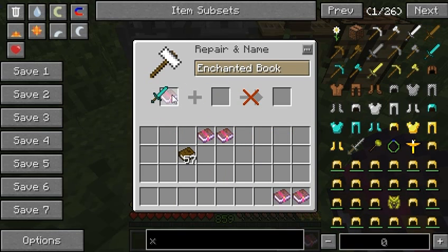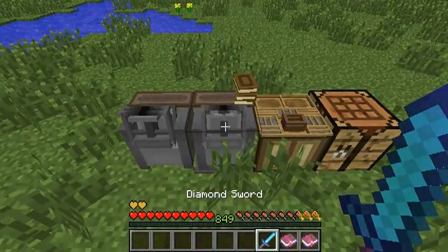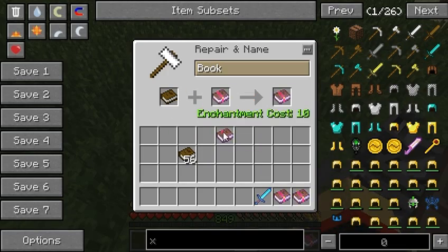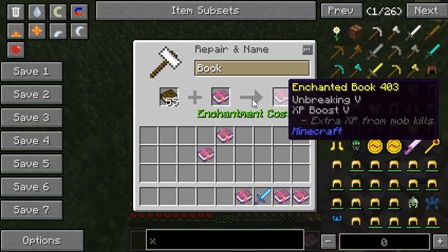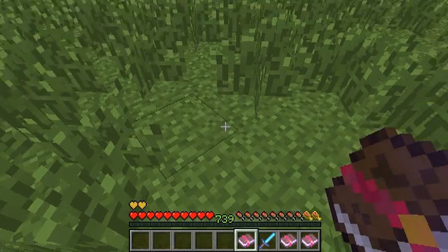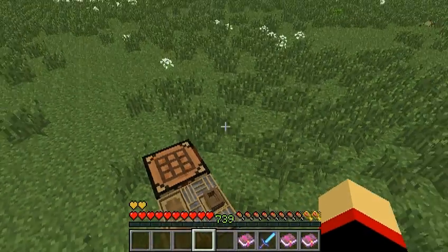Let me test another theory. If I do this, it works fine. I think what's happening is that when it has a single instance, it just consumes both. When it has more than that, it keeps the second one intact. I'm not sure if that's a bug or not. That was weird — that's a huge bug. I'm gonna show this to the current mod maintainer. Bye, everyone.